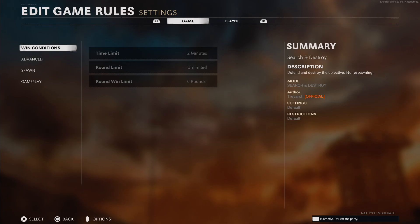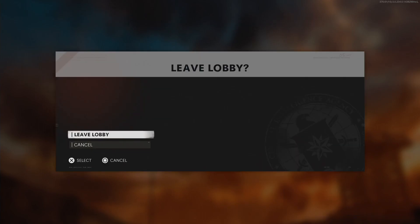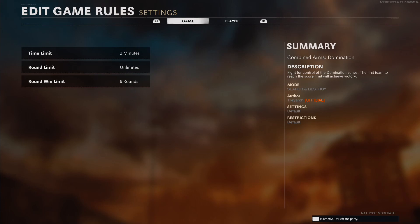Now if you back out, back out, and back out, you will be able to move lobbies with this option on screen. Now we want to do the same thing for the modes and the map. To do the modes, what we want to do is back out and leave lobby. Now we are in multiplayer, and we want to go back into custom games.